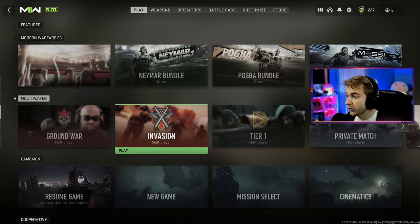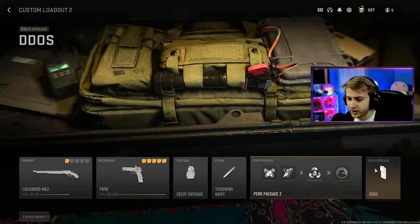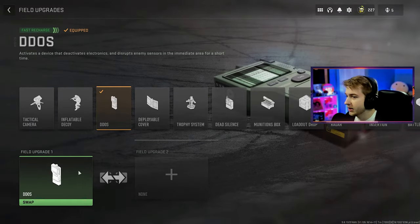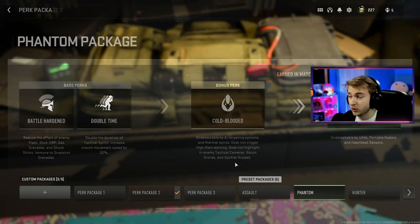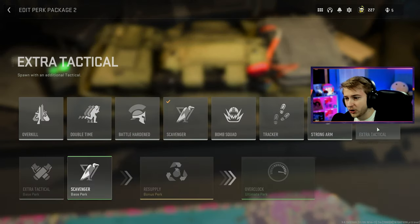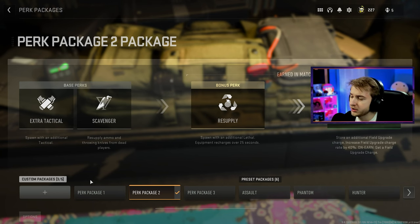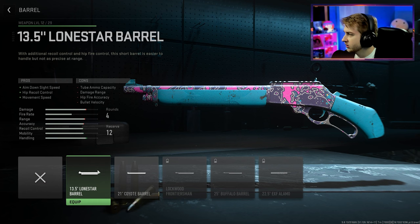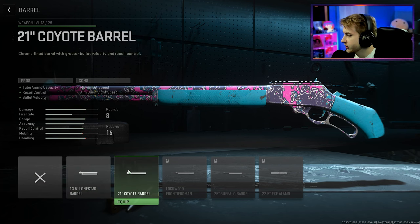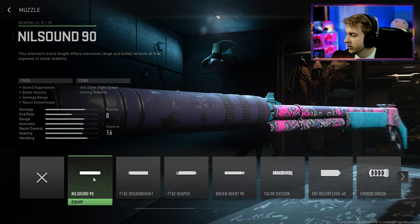Now that we've tried multiplayer, let's go ahead and try invasion. I'm going to tweak my class a little bit — for invasion, instead of DDoS I'm going to throw on attack insert so I won't have to do so much running once we're in game. Is there anything I can add to this Mark II to make it a little better for invasion? I think this barrel will probably be better. If I can throw a silencer on here for some damage range, that would be nice.